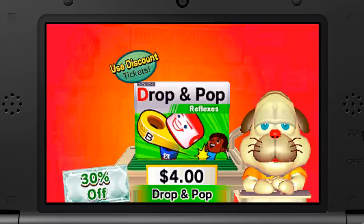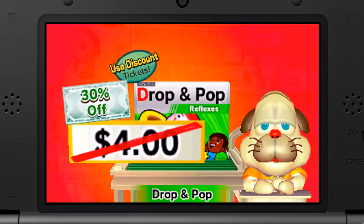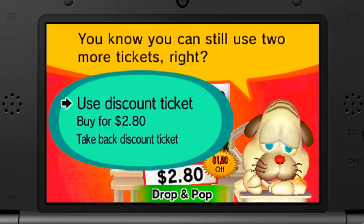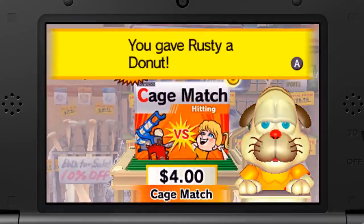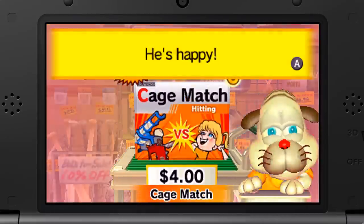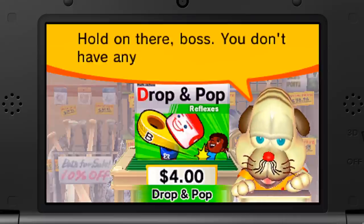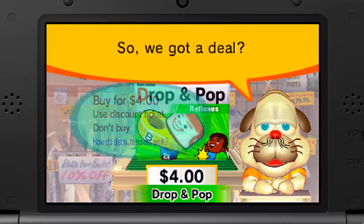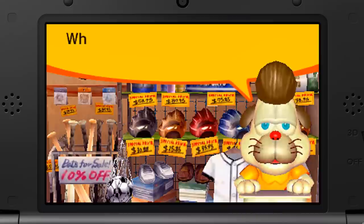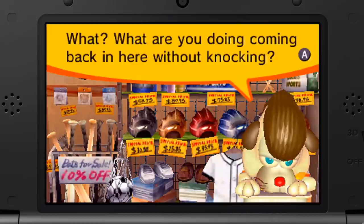Every game starts out at costing $4, which is, frankly, overpriced. But only a total fool would pay the top price. To buy the games cheaper, you're gonna have to chat up Rusty and get on his good side by giving him donuts that you earn in the game. You'll even collect a few more items that can be used to bribe him for a lower price — stuff like nose hair trimmers and a pompadour wig.